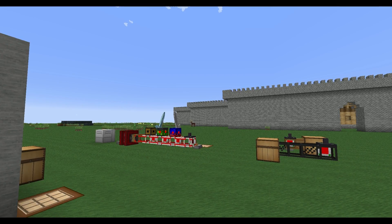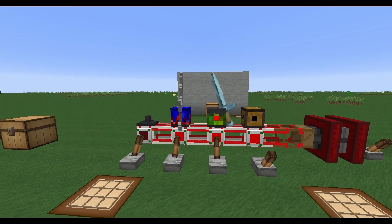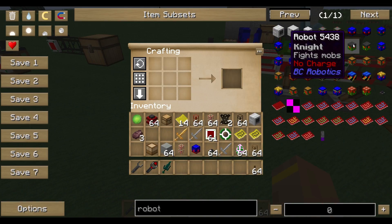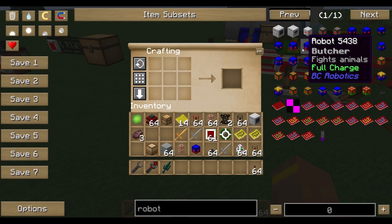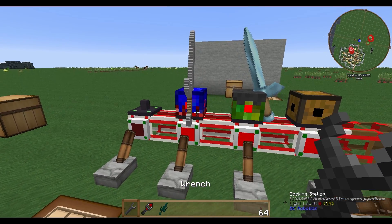Welcome to the next BuildCraft robots tutorial. In the first two episodes we had a look at how to craft the robots and how to have a basic setup. In this episode we are going to have a look at the knight, which is fighting mobs, and the butcher, which is fighting animals, and how their setup works.